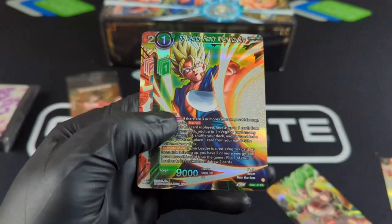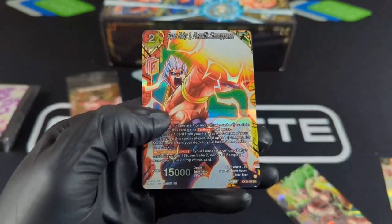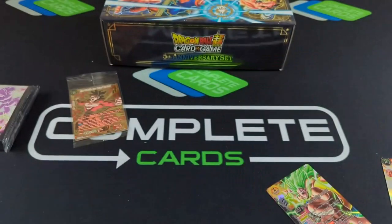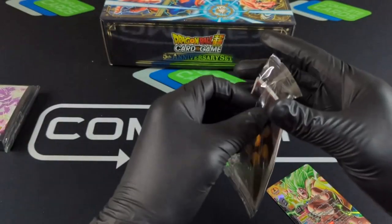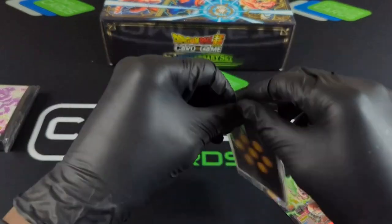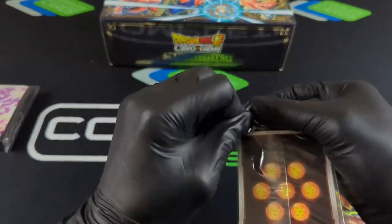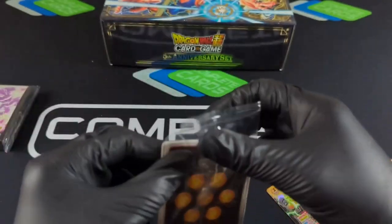Janemba. And I would go with Trunks, cause he'd be kind of by himself in the future. Here we go. This is what it's all about right here. Of course you might keep your seal, but I gotta open it for the squad.